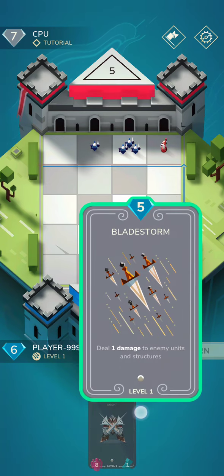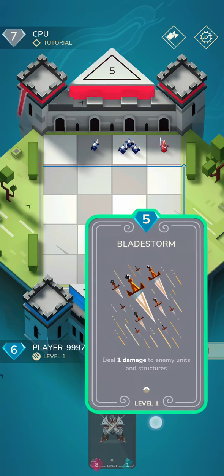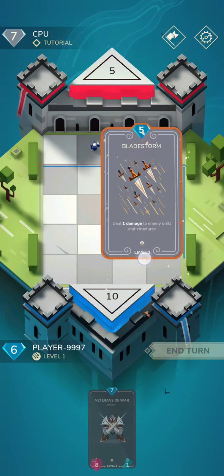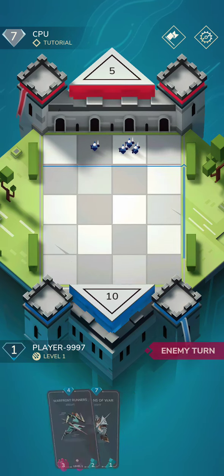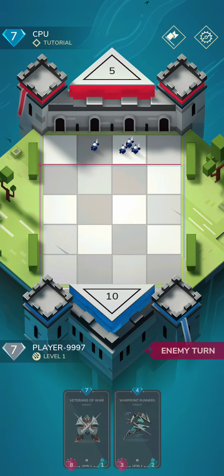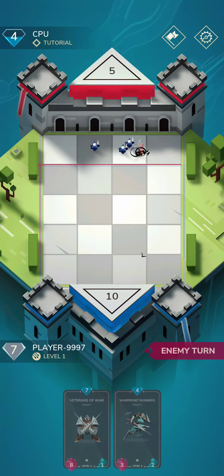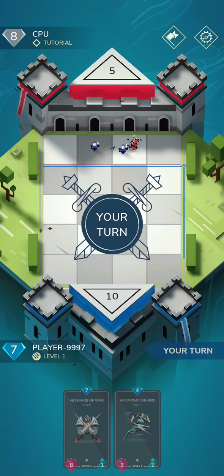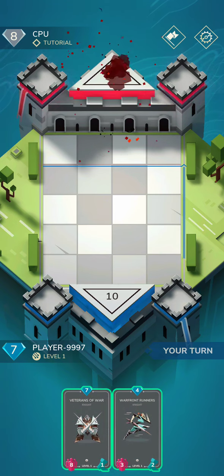That one looks like it just kind of defends. This spell does one damage to enemy units and structures, so there are structure cards later on. I'll go ahead and do that — the tutorial wants me to do that — so I'm going to do four points of damage. Okay, so you can attack things in the same line to defend, that's kind of interesting. I did two damage that turn.